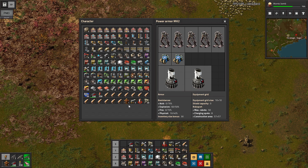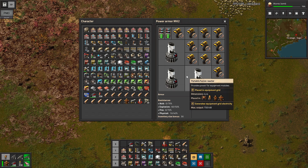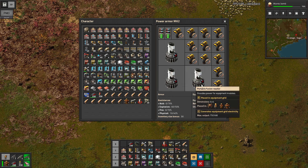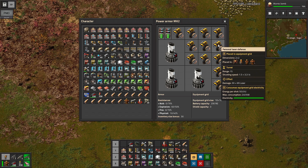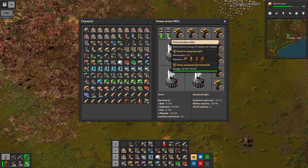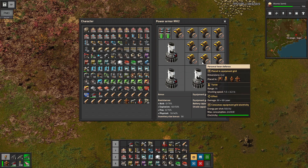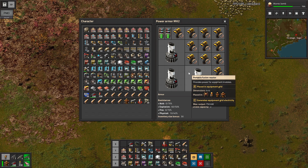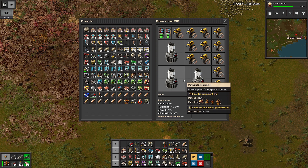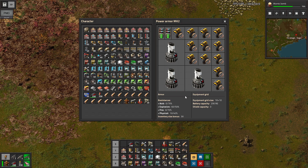Then we have our military loadout. These three fusion reactors are not quite enough to power all 12 personal laser defenses, but they will handle most of it. The two Mark II batteries are more than sufficient to run these for quite a while if needed, making up the difference — a much larger upgrade in terms of firepower that we can walk around with automatically.